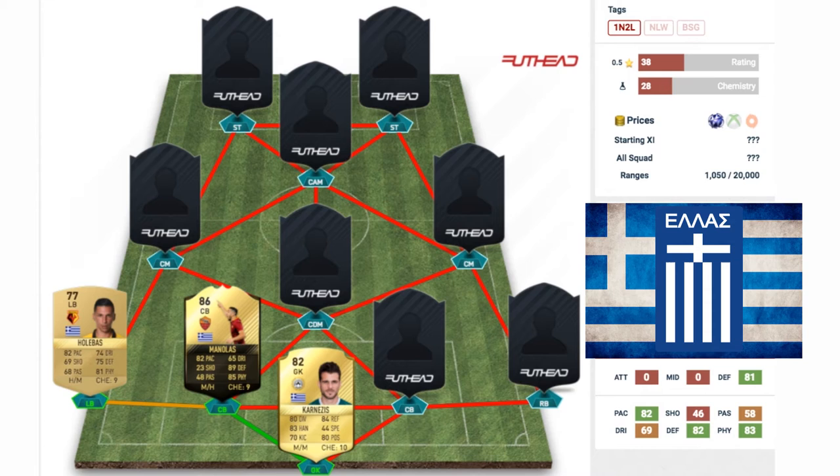The first center back is Kostas Manolas of Roma, who gets a good link with the goalkeeper — both playing in the Italian league. This is his 86 rated gold in-form card. Manolas is a fantastic player: 82 pace, 89 defending, and 85 physical. He's the perfect center back and an all-round fantastic player. He's also only 25 years old, making him a very mature young center back.